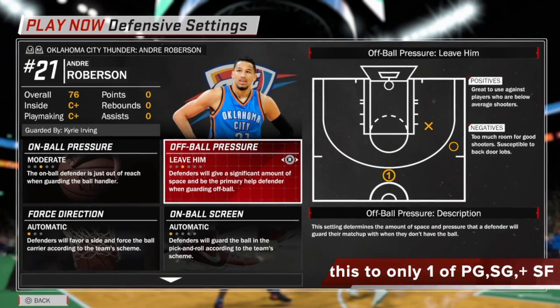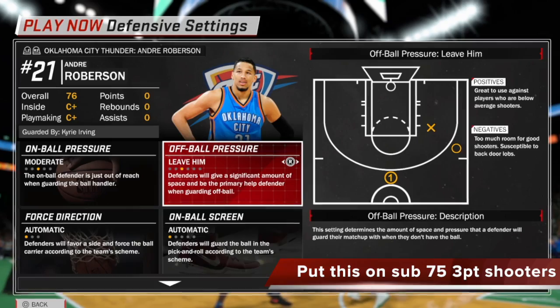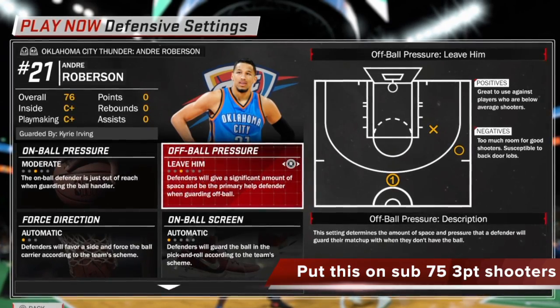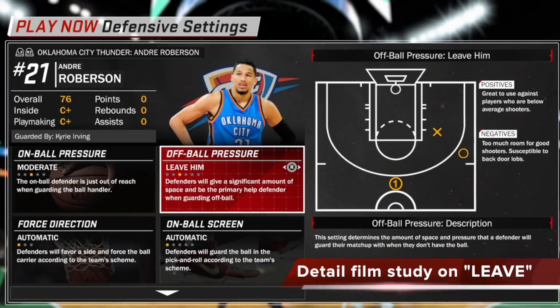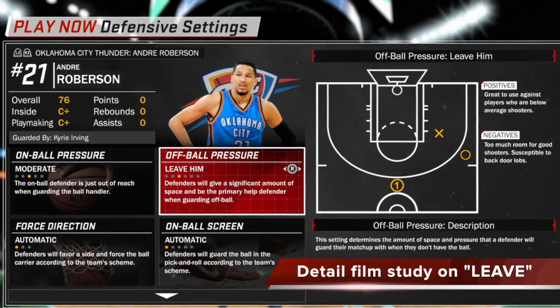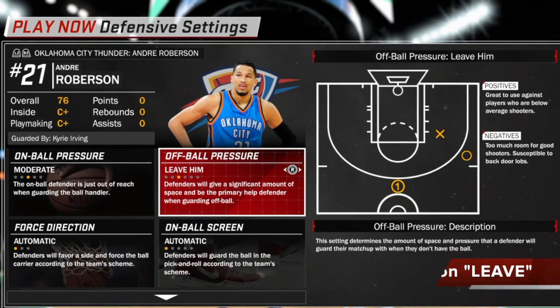Now by 2K's definition, if you can see on there, leave him means our defenders will give a significant amount of space and be the primary help defender when guarding off-ball. That says a lot, but at the same time that says very little, because you don't know what's going to happen in multiple situations. So we're going to put this on Roberson — leave him — because he's not a very good shooter, and I'm going to show you exactly what happens when you put this on a wing or perimeter guy.